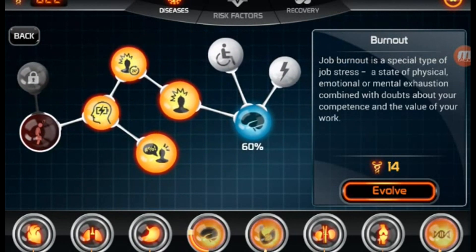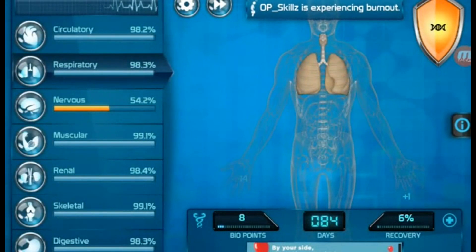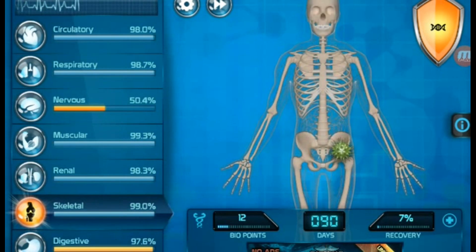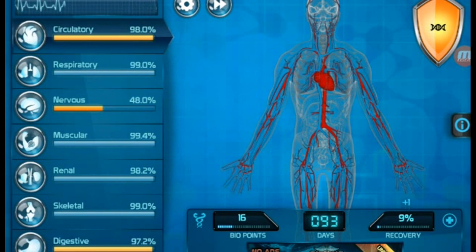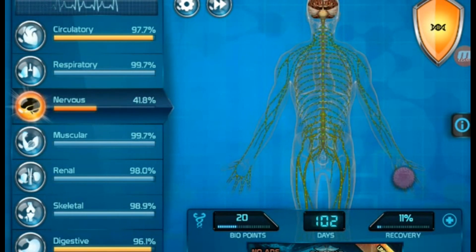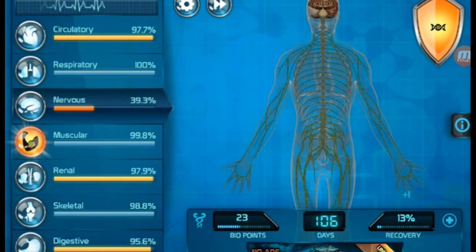And to do that, I'm going to up the next one — and that's Burnout — and then Major Depression will be the next one at 23 bio points. Yep, alright. Now his nervous system is completely down to halfway, and it's going downhill pretty fast now since I got that new upgrade, as well as his digestive and circulatory. One of the things about the nervous system is if you infect it first, everything else will kind of go downhill with it, just because the nervous system is like your central system for pretty much your entire body. So if you infect that, everything will kind of follow in its path.